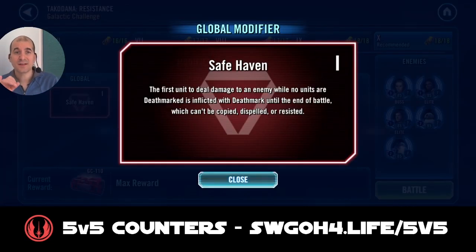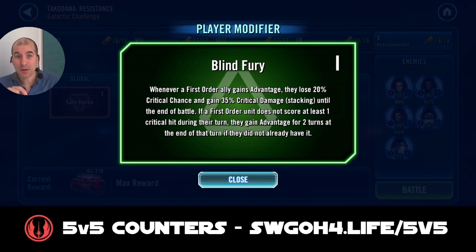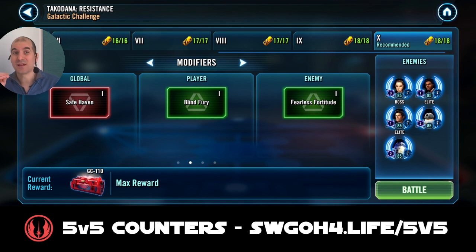The global modifier for Takodana is 'Safe Haven.' Whichever unit deals damage first will get a permanent death mark on them — something to bear in mind. The key thing we get from our modifier is a permanent advantage on Hux. While Hux has advantage, the enemy won't be able to gain bonus turn meter. The enemy modifier would grant them bonus turn meter, but we totally negate it because of Hux's unique. Our modifier completely cancels out the enemy modifier, which makes this challenge quite easy to complete even without Supreme Leader Kylo Ren.